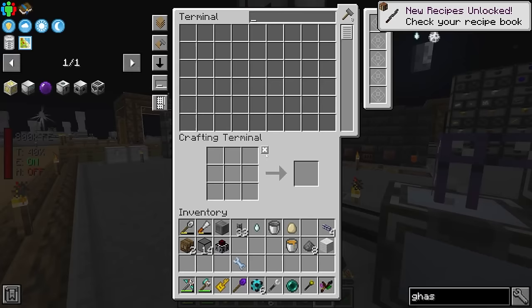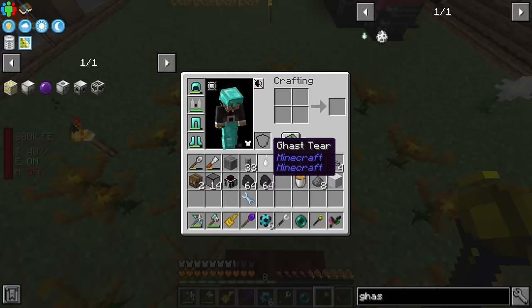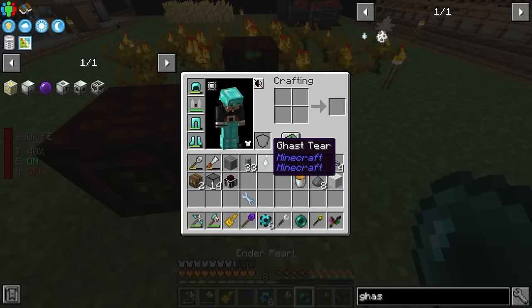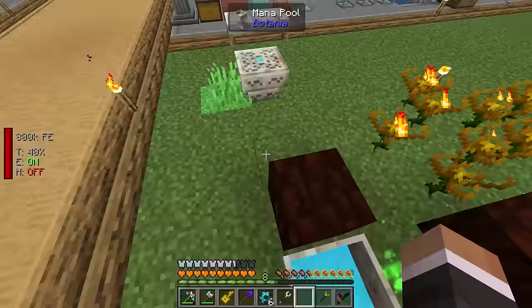We don't have enough mana. That should be fine though — we didn't really use all that much. It should be fairly easy to just drop a few more stacks of coal onto our newly placed ender flames, and fairly quickly we should get enough mana again for another gas tier.